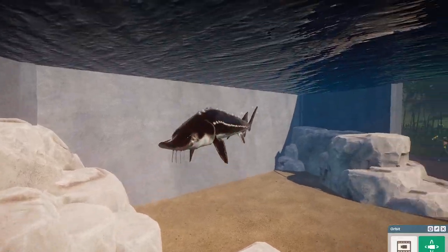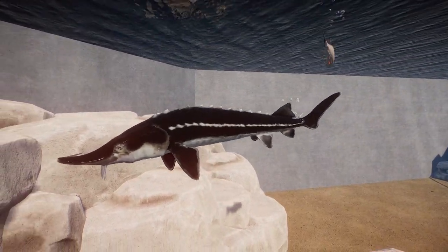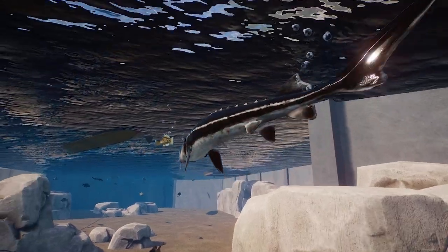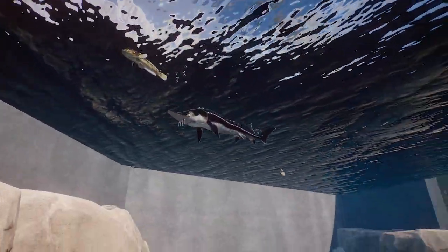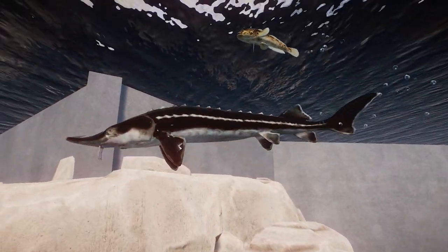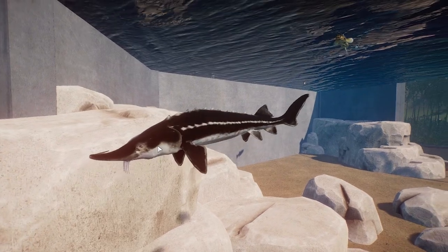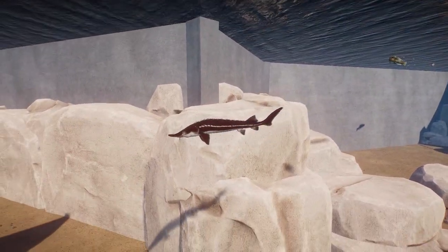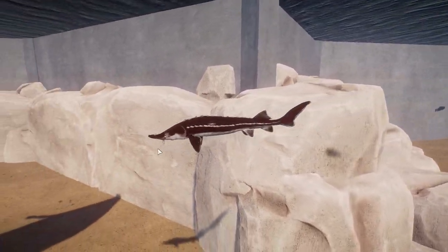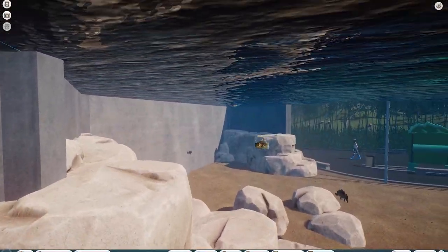This is a sterlet. These guys are adorable — you guys know sturgeons, right? Well, these guys are one of the smallest of all sturgeons. They're just super tiny and I really do love them. They have these cute little tendrils on their nose, and their nose kind of goes up a little bit — kind of like shovelnose sturgeons, but a lot smaller. They also have this beautiful black coloration on them, which is always cool to see.